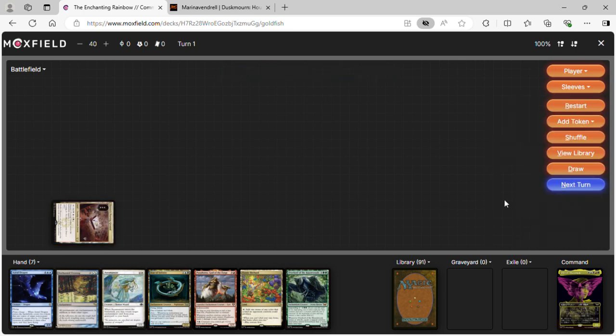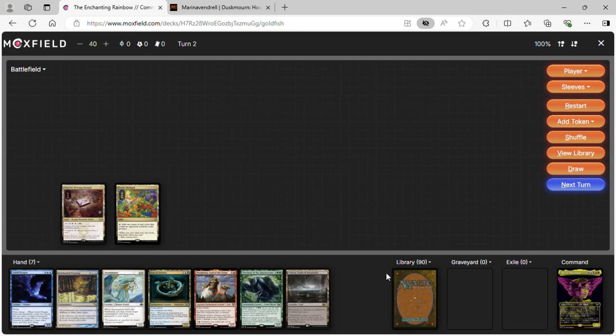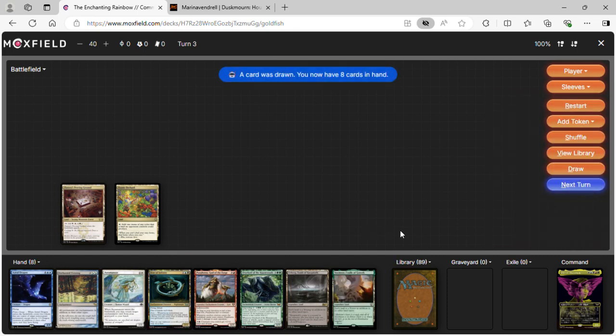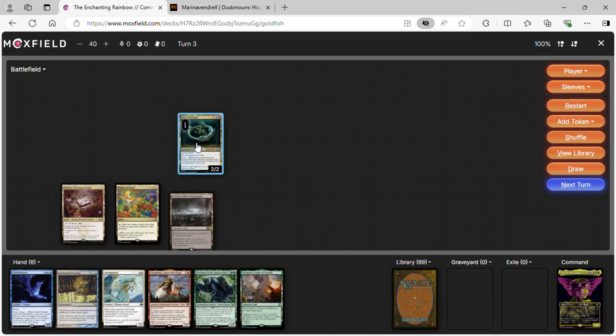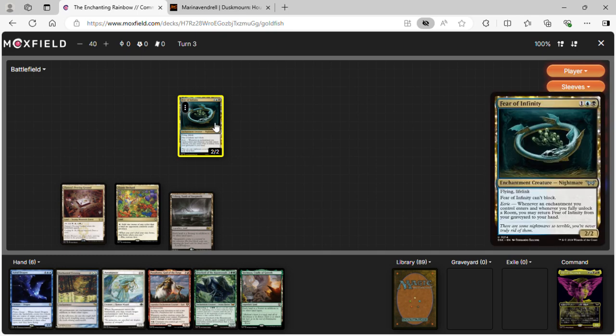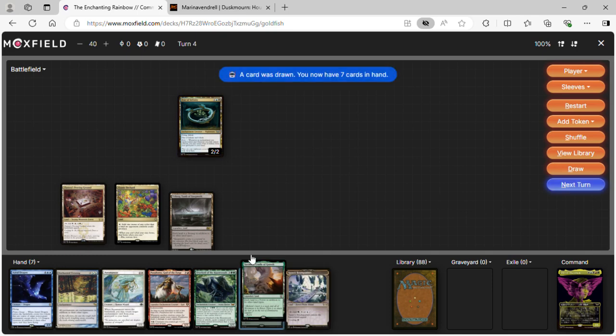We'll gamble and keep this hand. Turn one: Zeatora's Proven Grounds. Turn two: Exotic Orchard — we'll treat it as a Reflecting Pool to be fair. Turn three we can't do anything. Turn four, assuming opponents are playing blue, we'll play Fear of Infinity. With Fear of Infinity we'll keep getting it back for cast triggers — it can't block but we can keep swinging with it.